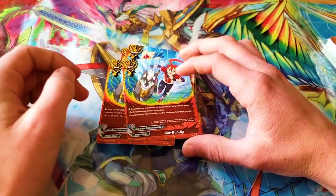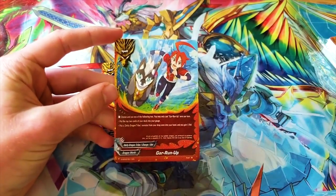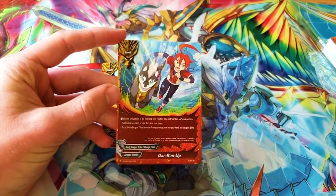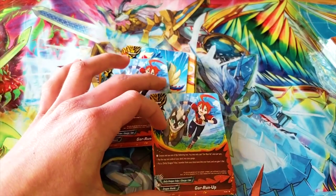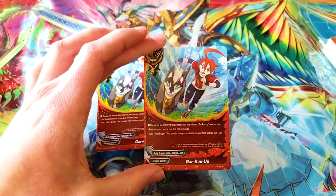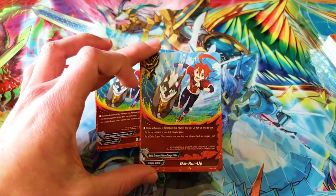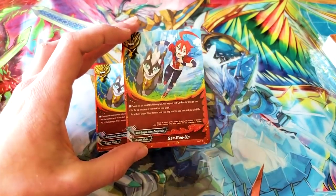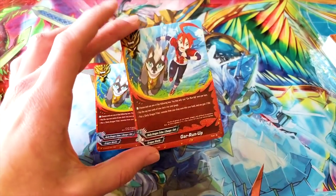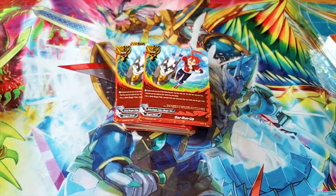First one being Gar Run Up — I love the artwork. Choose and use one of the following two, and you can only cast this spell once per turn: either put the top two cards of your deck into your gauge, or add a Deity Dragon Tribe monster from your drop zone back to your hand and gain one life. This card is used to supplement the loss of gauge. If you have it during your main phase, that's when you're gonna use it — before you make all your plays.